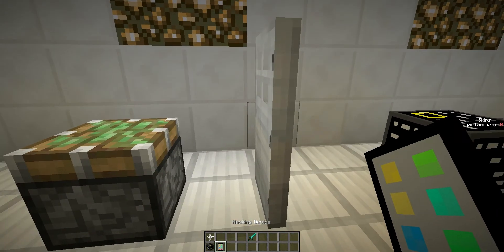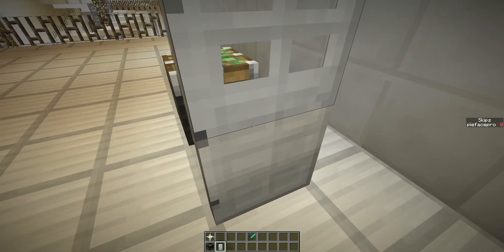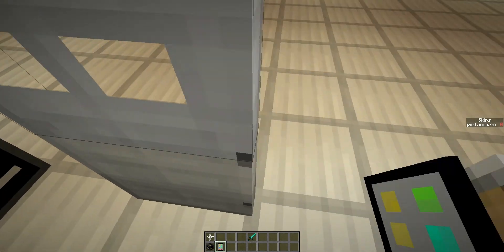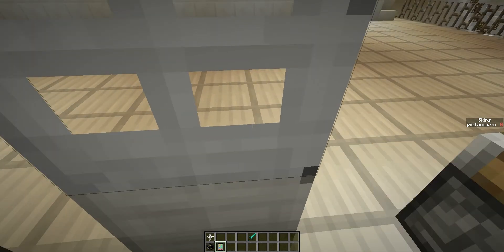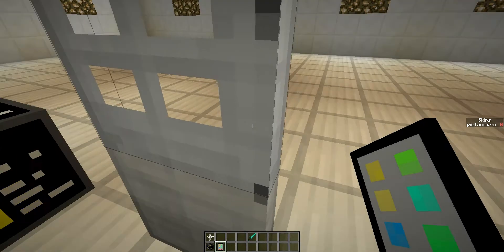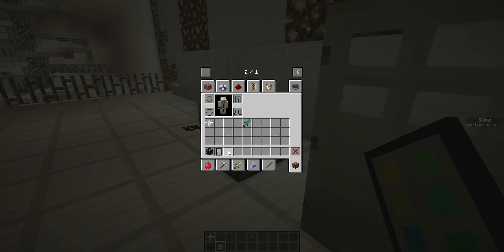You can also hack doors — iron doors. There you go, takes a while sometimes. I don't know why, like it lags or something. It doesn't do pistons, though — it doesn't do that.